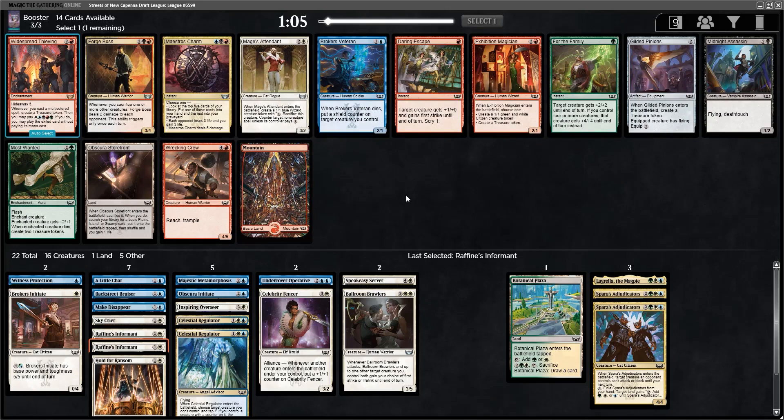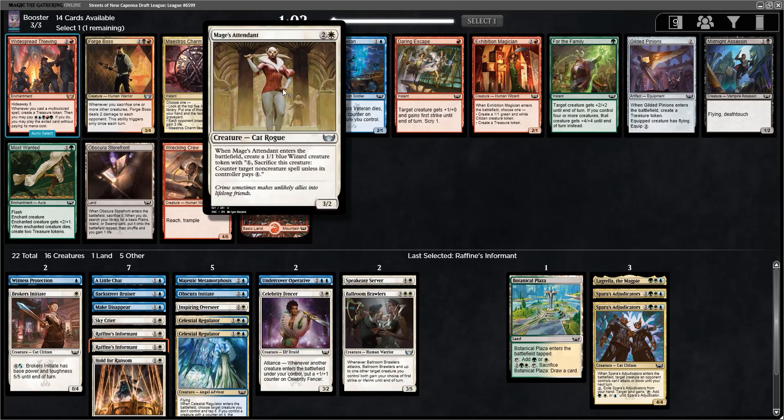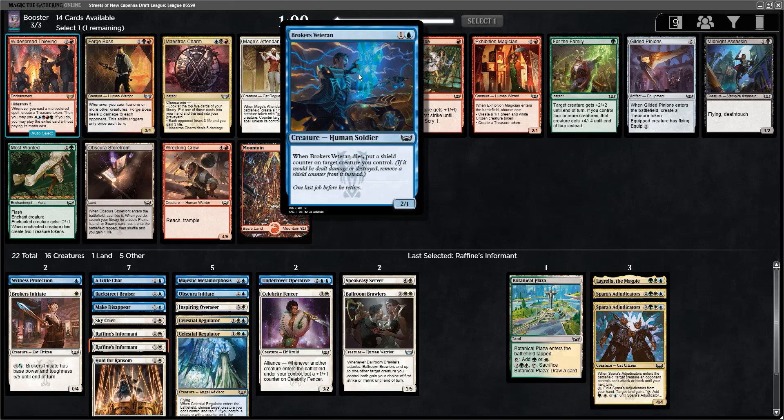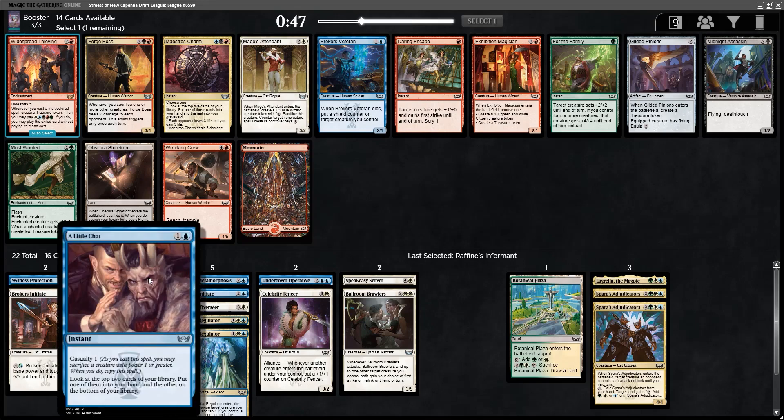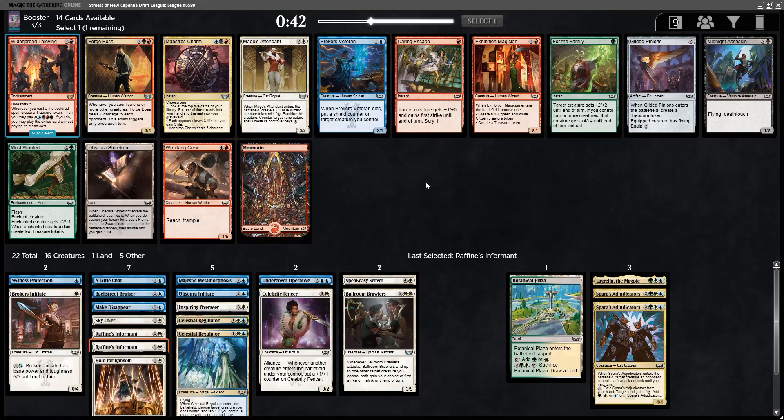Pick 2 of the second pack — another Mage's Attendant and another good 2-drop in the form of Broker's Veteran. This one becomes really good when you have some of the Casualty cards in your deck, and I have the Little Chat already. But what we're really looking for is that Nuisance card — Rooftop Nuisance — tap a creature, draw a card, and you can Casualty for 1 and obviously copy it. I think I like taking the Attendant though; it's just a little bit more value right now.